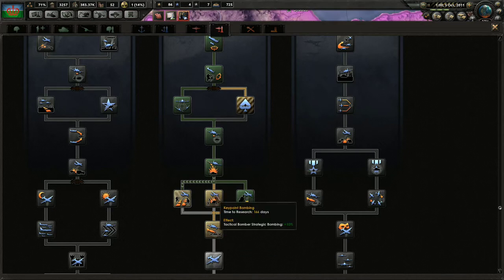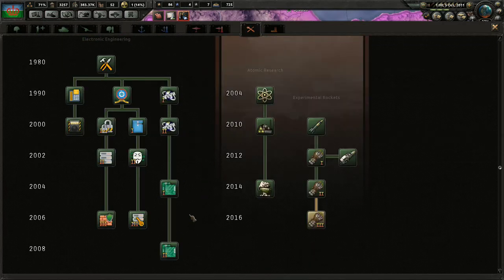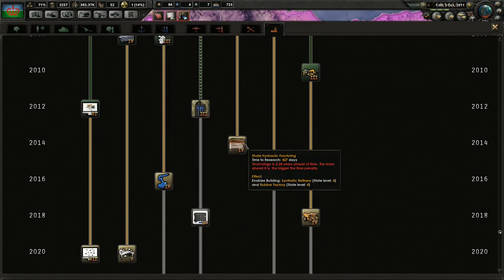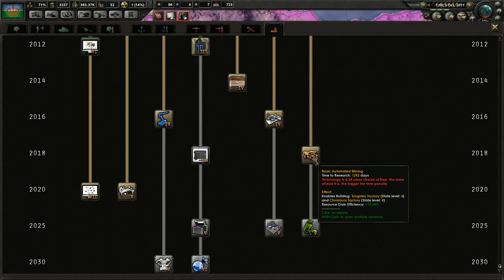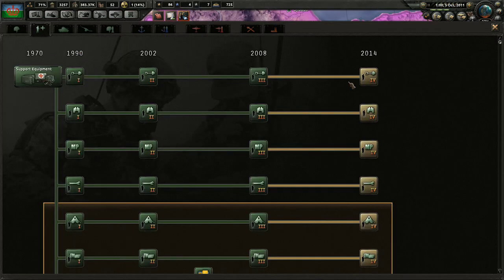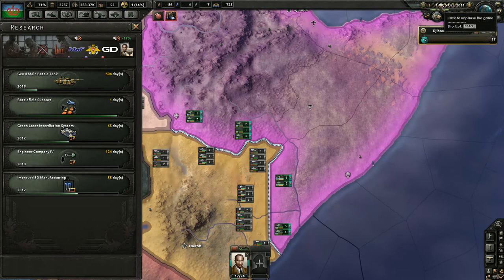What should we research? Gen 5 fighters would be four years in advance and take roughly three years — I don't want to do that. I really want to keep improving industry. Advanced robots would be really useful. Future industrial robots would increase max factories in a province, which is currently something we're struggling with. We definitely need to improve our support divisions if we can — no reason not to. Battlefield support is finished, so we're going to go back over to the support companies and increase them.